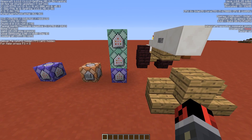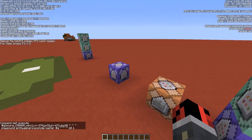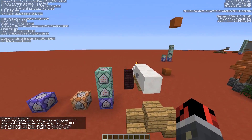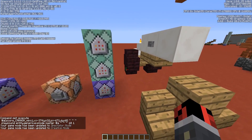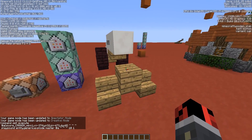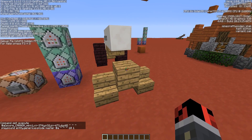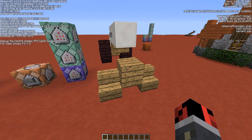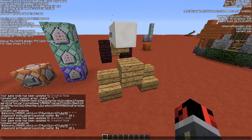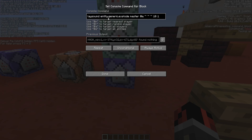This cannon can work even without the additional command blocks — the simplest way is just using this command block to generate the invisible horses. But if you want to improve it with particles or sound effects, follow these steps. The first thing you need to detect is the exact block where a player is when they jump and get launched by the cannon.